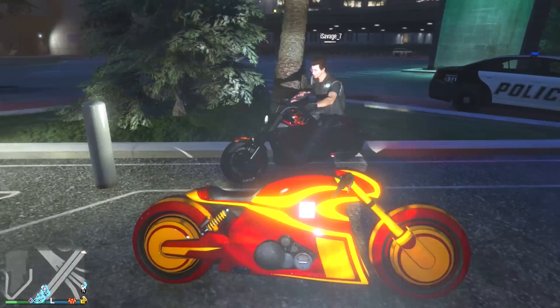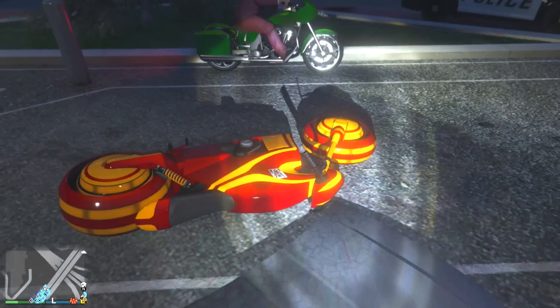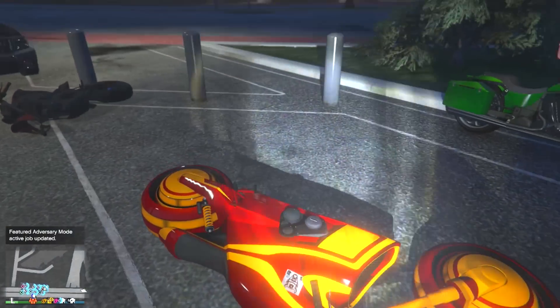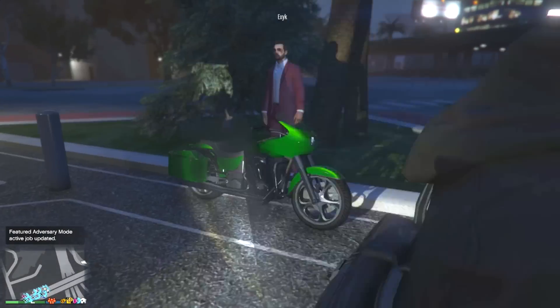I believe this might be the last one — and he just knocked it over. This one is the red and yellow ketchup and mustard Shotaro. Not really much to it unfortunately, but you can see the nice red and yellow colors.